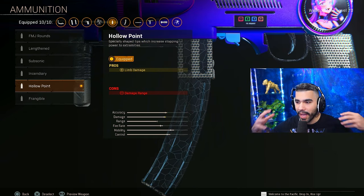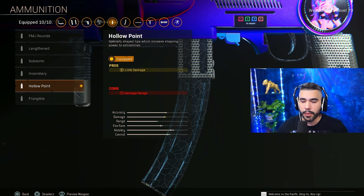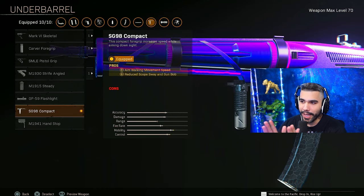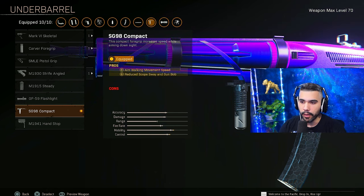We're going to be rocking Hollow Point for the extra limb damage. The damage on this weapon has been lowered from the past, but it's still really good. Hollow Point helps you with those close range engagements. If you want, you can mess around with Subsonic or Lengthened. For the last attachment, the underbarrel, we got the Compact — another attachment that helps you with aim walk and movement speed, basically while you're aimed in and strafing, and reduces scope sway and gun bob.